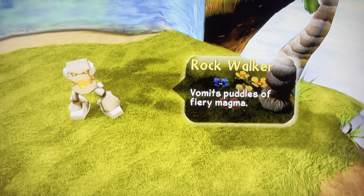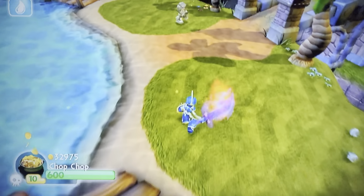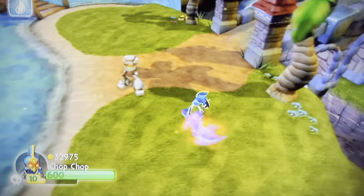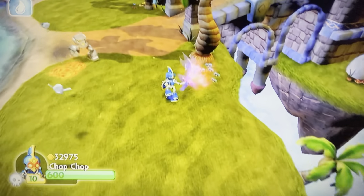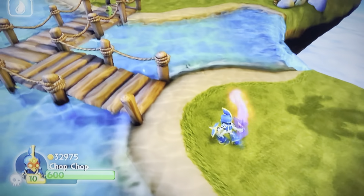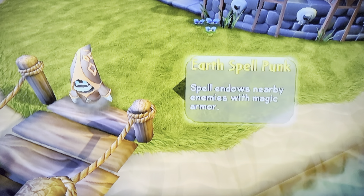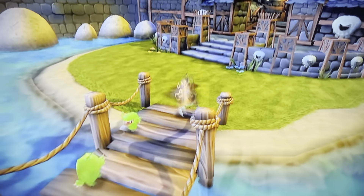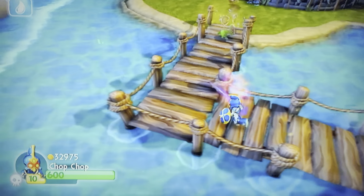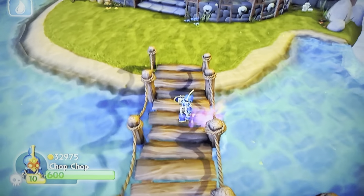Rock walker — vomits puddles of fiery magma. I have to be careful. Wait — a Spell Punk. Earth Spell Punk. Spell and doze nearby. Wait, they got stone shields! The enemies got stone shields. Looks like their defense went up, so I have to be careful. One more Chompies. Now all of them have some extra defense and protection.